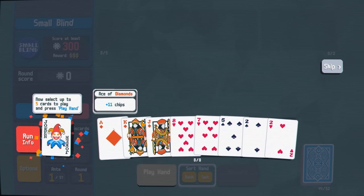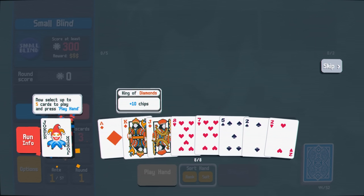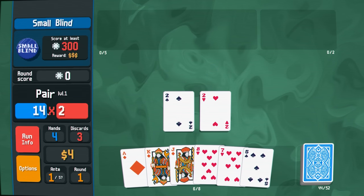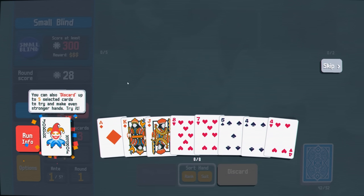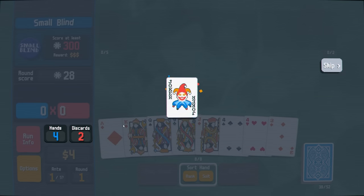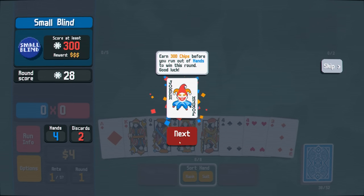Select up to five cards to play and press play hand. Ace, King, Jack — all I'm missing is a Queen and 10, so I reckon I could play these two twos. You can also discard up to five cards to try and make stronger hands. I'll discard these three — statistically that's a good move I think. Okay, now we're cooking. Earn 300 chips before you run out of hands.